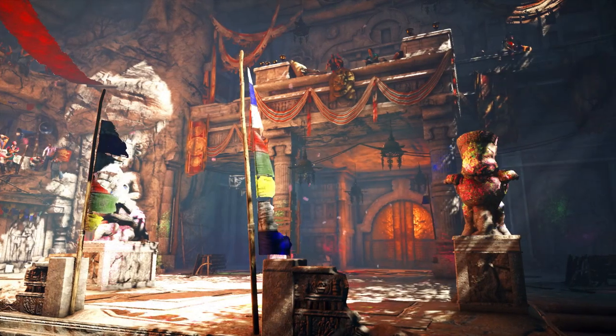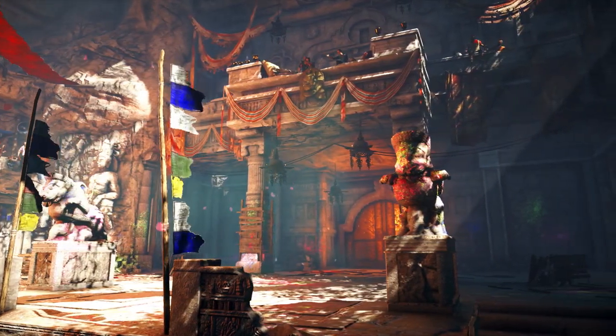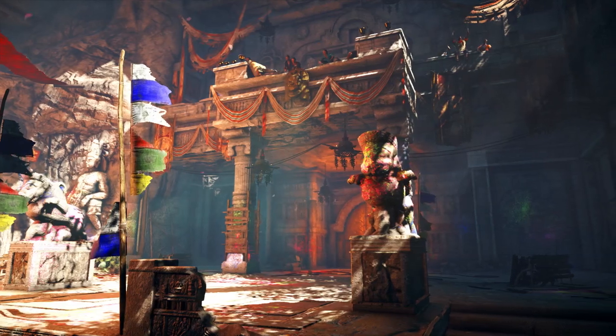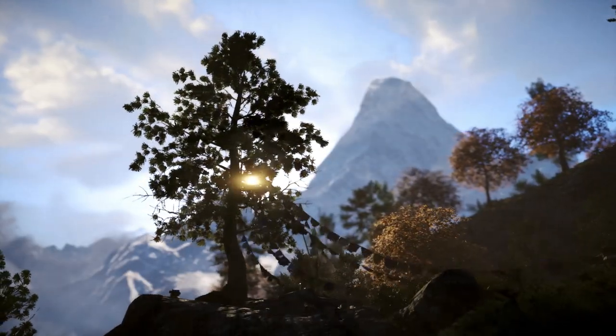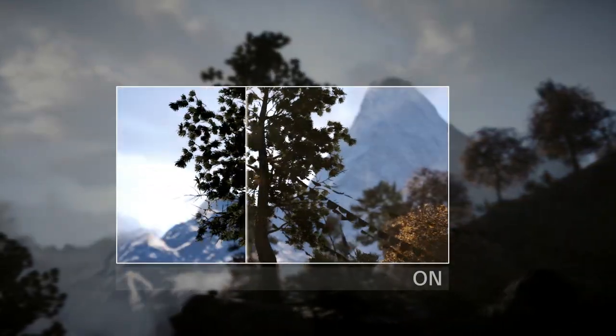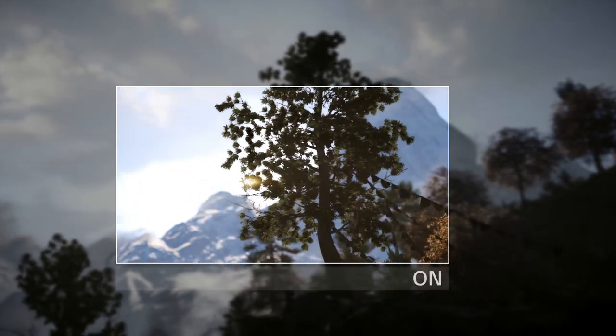Known as light rays, light shafts, or god rays, these are crepuscular rays coming from strong light sources where bright shafts of light are visible within the environment of the game. In the Shangrila valleys and forests of Kyrat, this technology really brings a filmic quality to the landscape.